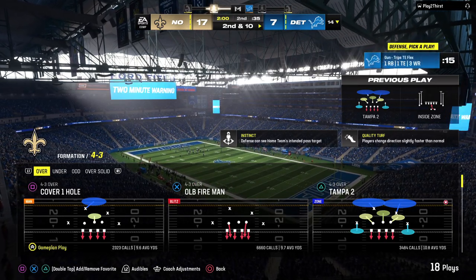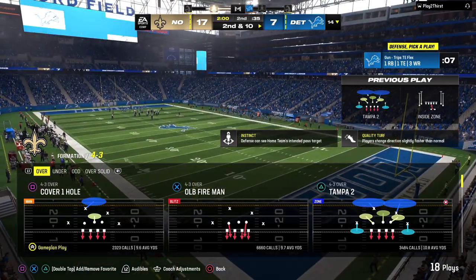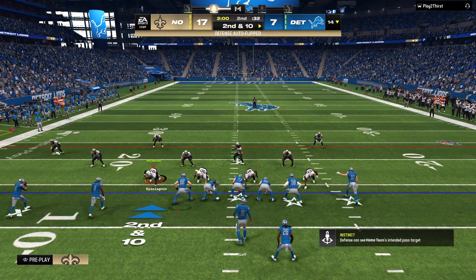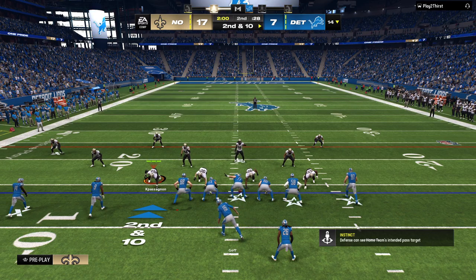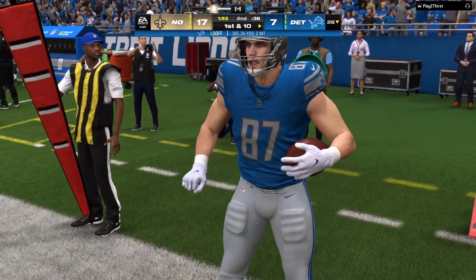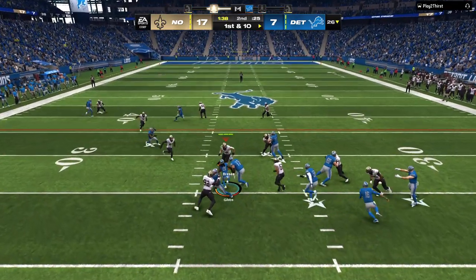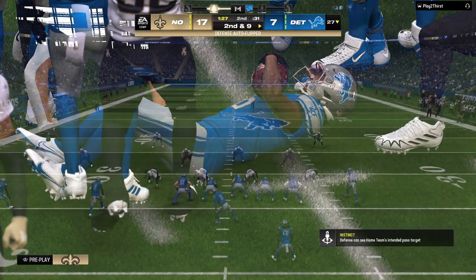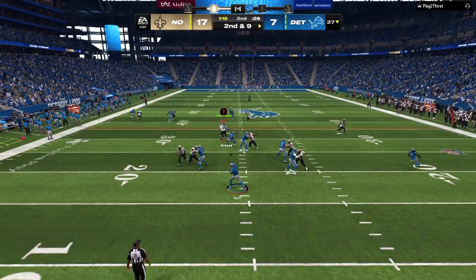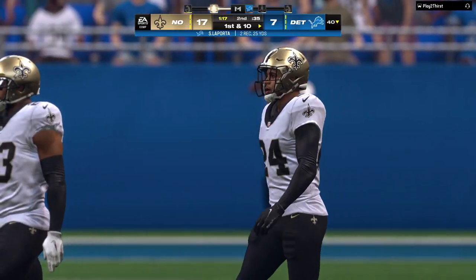We've hit the two-minute mark in this first half. Now a second and ten — they'll fake the handoff. Goff, that's caught — it's Sam LaPorta, and he's taken down but not before getting across the 25-yard line. On first and ten, here's Gibbs, and he'll fight forward to about the 27-yard line. Second and nine now — throw left side caught by LaPorta, and he'll be out of bounds right at the 40. First down Lions on a pickup of 13.